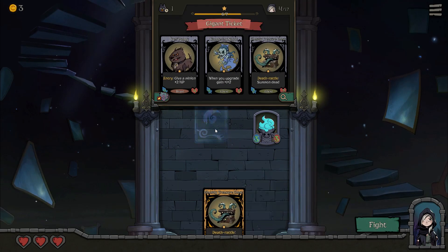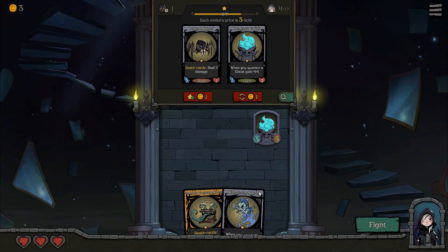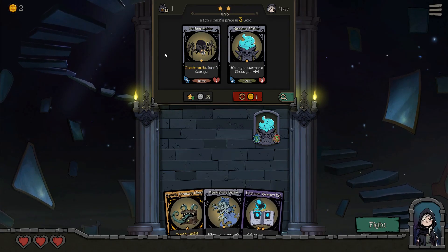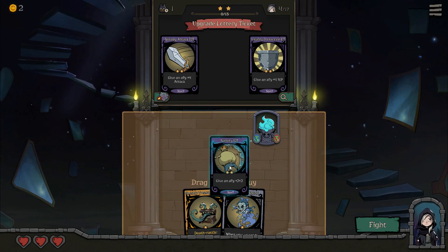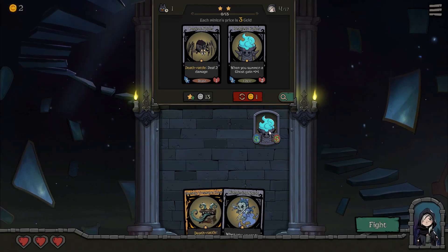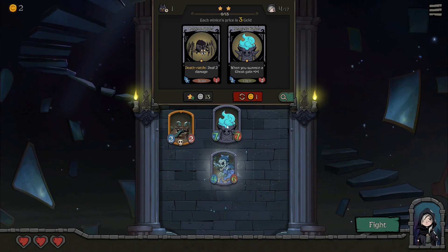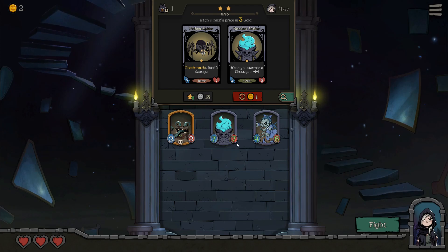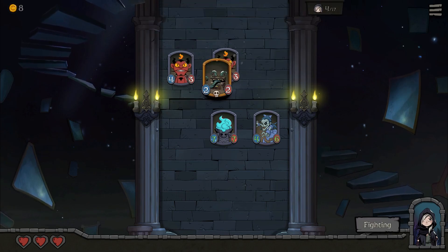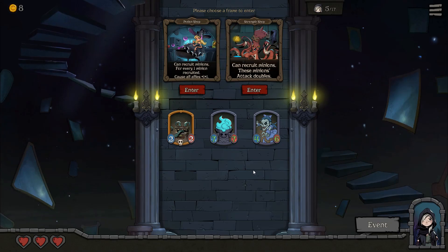Let's gold that one. What does that do — summon a gold dead? I don't know what a gold dead is. I'll take the Wandering Spirit and upgrade to two stars. So let's play the spell, give an ally two-two. I'll give the Headless Walker two-two, play him first and her third probably. He does get much more powerful — if I lean into the ghost he'll become a monster, and six-six ghosts is pretty good.